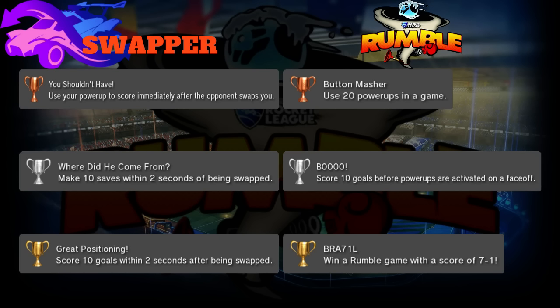Now we're done with the power-ups - let's talk about the mode in general. Bronze is 'Button Masher': use 20 power-ups in a game. You get power-ups every 10 seconds and some last five to ten seconds so you can't use them again right away. 20 power-ups would actually be really difficult - if everything took 20 seconds you'd only get about 15 in a game, so you might need overtimes.